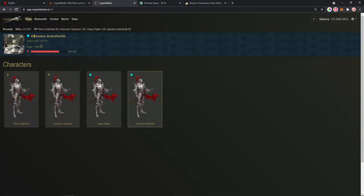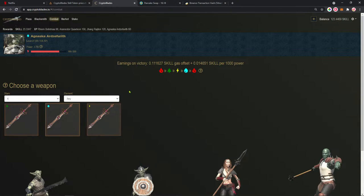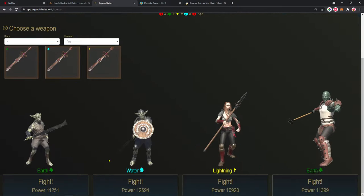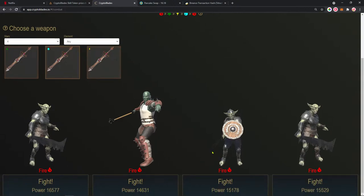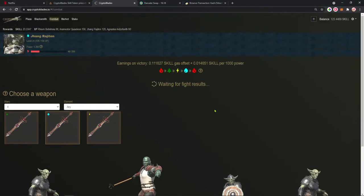Now this character is level 27, and that one was level 36 which is the highest you can get right now. This one is water — let's choose a water weapon. This is a quite good four-star water weapon, so we have to fight against fire enemies. We don't have any fire right now, so it's better to wait — in about 10 minutes we'll have another lineup.